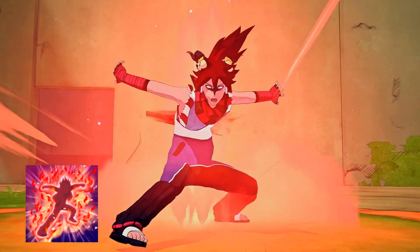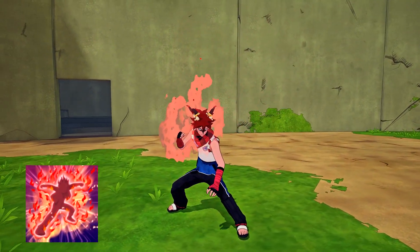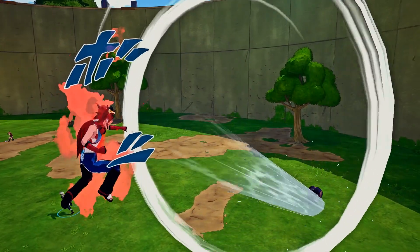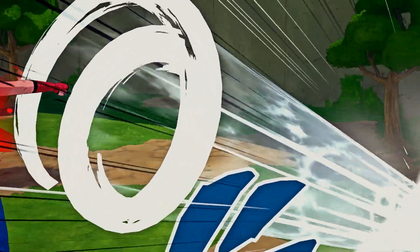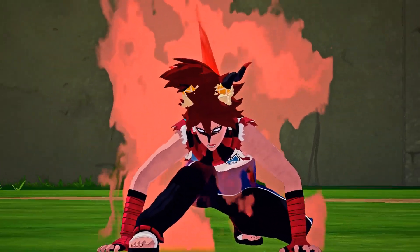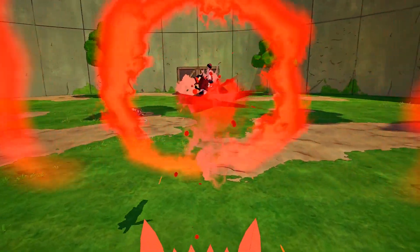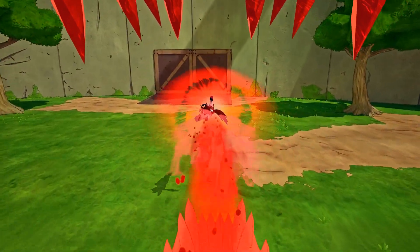Our ultimate technique is the Eight Inner Gates Formation by the handsome blue beast himself, Mighty Guy. This is definitely one of my favorite ultimates in the game and one of my favorite jutsu from the show. The second stage can be used about five times — the air fist is phenomenal. Once the purple aura or lettering pops up, you're about to die in the Eight Inner Gates Formation, and that's when you use the second stage, dragon kick. It one-shots, has a wide range, and is very useful.